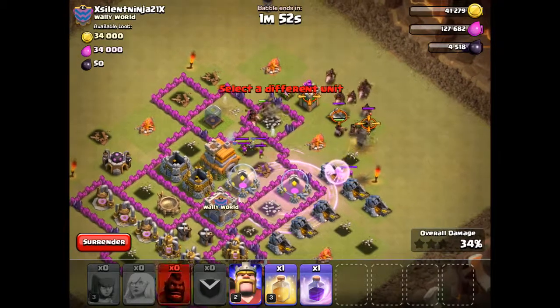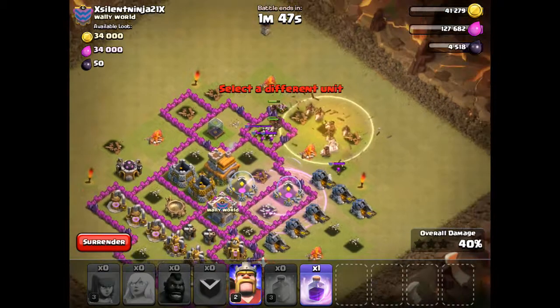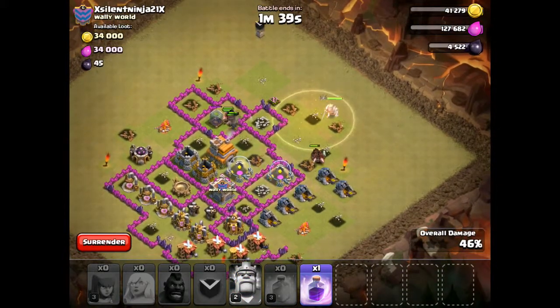What we've got to do is take out all these defenses. Let's heal these guys. Oh — spring trap. Okay, now they're going to finally come take out these clan castle troops over here. Alright, sweet — and we've got the base.